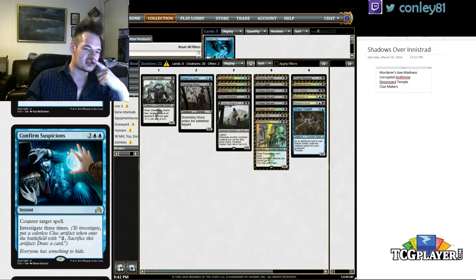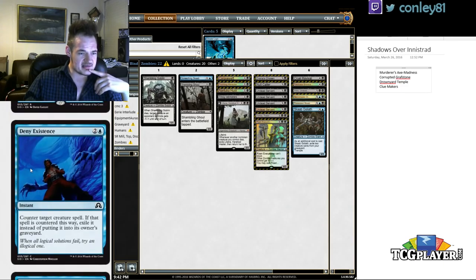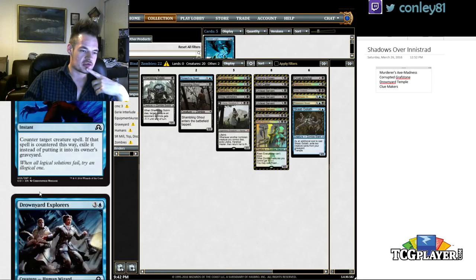Deny Existence counters a creature spell for three mana and exiles the card. It's potentially playable, similar space to Horribly Awry. I could see running one or two copies alongside Horribly Awry or similar cards, but it's very fringe — you'd run maybe one or two copies.